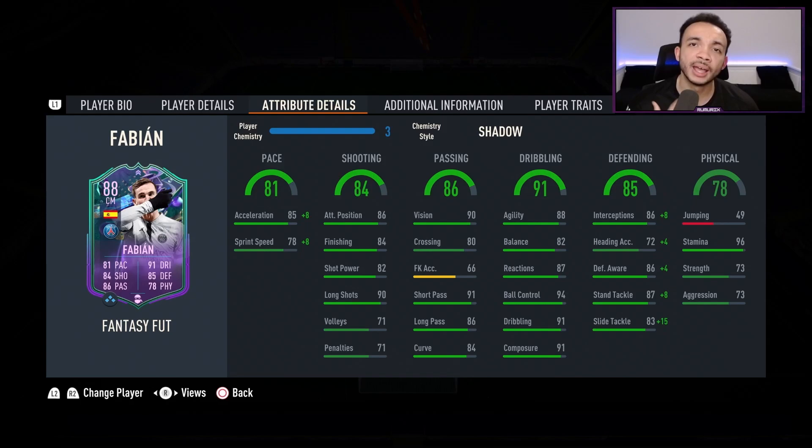All chem styles make him the Controlled Accelerate type. Acceleration is up to 93, sprint speed up to 86 — that'll be fast enough for center midfield. His shooting looks pretty good for a midfielder: 84 finishing, 82 shot power, and 90 long shots.